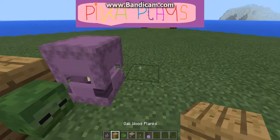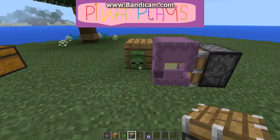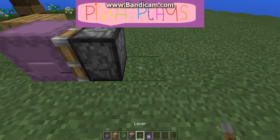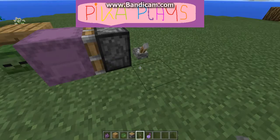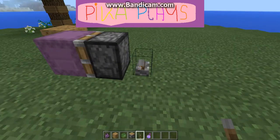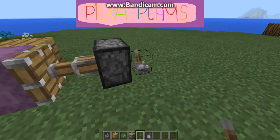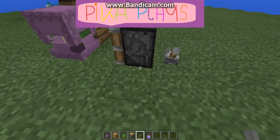Right next to that, facing the shulker, place a piston like this. Then grab your lever and put it next to the piston — make sure it's not a sticky piston, it just needs to be a regular piston — and activate it like this.